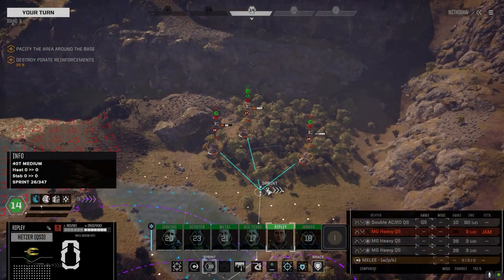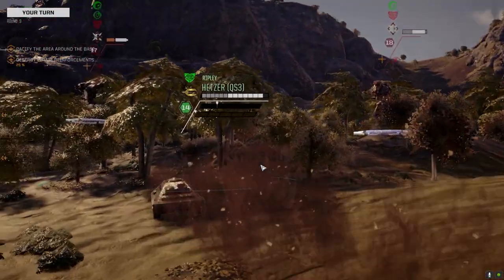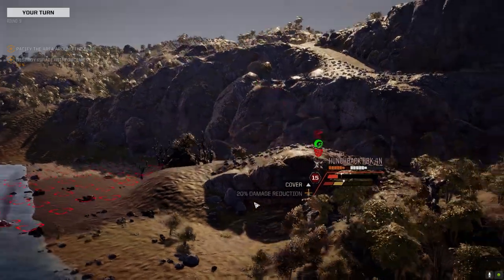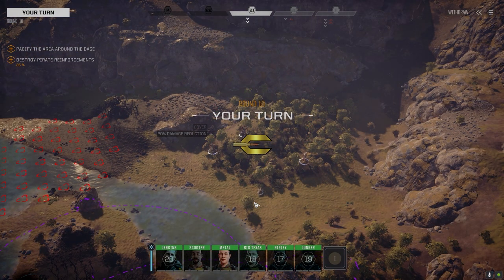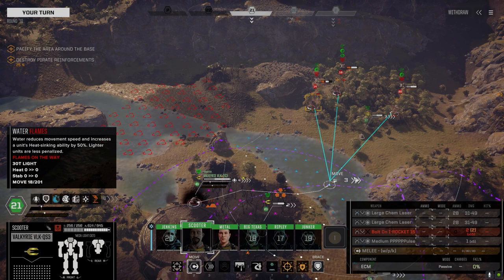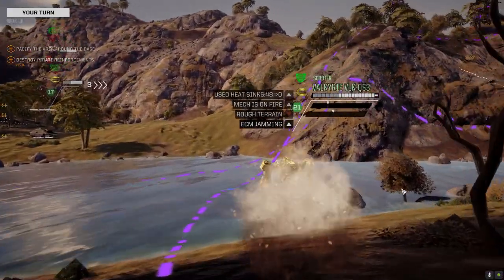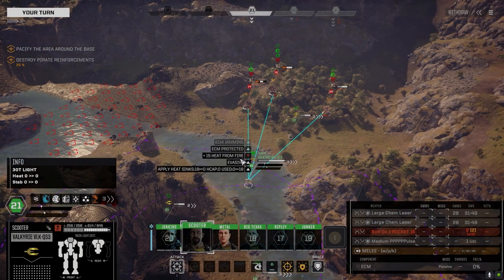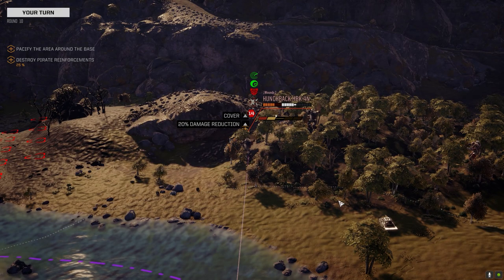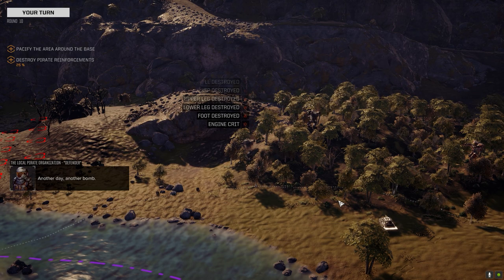The funny thing is this lance doesn't have a lot of firepower, it really doesn't. And it doesn't have a lot of mobility either, which is shocking - but it does fairly well. It's got a lot of scatter though, I think that's the main thing. When you do fire, at least something hits everyone every time. Let's go here. The pulse does really well. Here's a knockdown and a bailout!